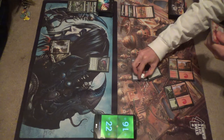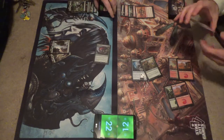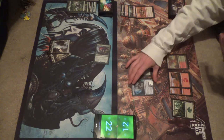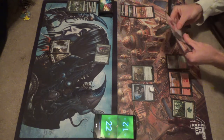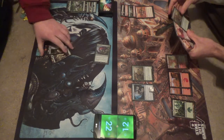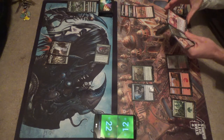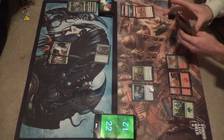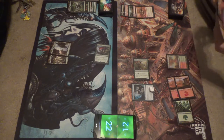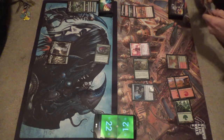By the way, you have 2 counters now. That's important. 4. Bleh, bleh, 2 in Glistener Elf — dying over here. I'm going to go 1, 2, 3, 4: Chandra, Torch of Defiance. Alright. We're going to plus — the plus we're using is exile the top card; I may cast that card.